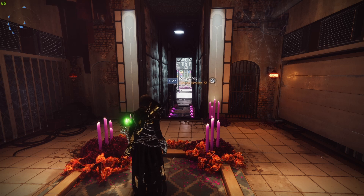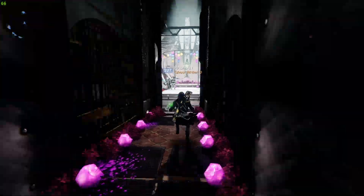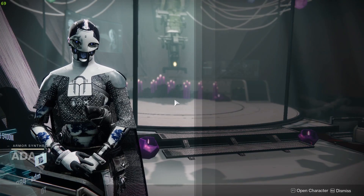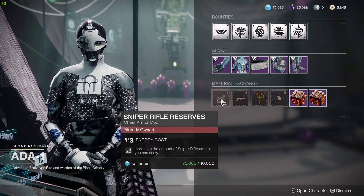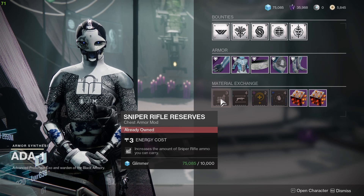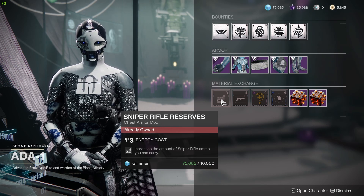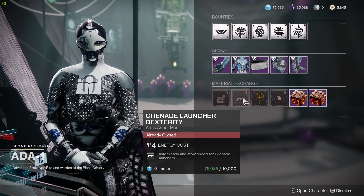Hello everyone, this is Kino Darkbase and this is the ADA-1 PSA for the 31st of October, Season of the Plunder. Happy Halloween everyone! The first mod is Sniper Rifle Reserves, which increases the amount of sniper rifle ammo you can carry. It's a really good mod because it lets you increase your magazine size by 2 or 3, so definitely pick this one up if you do not have it.